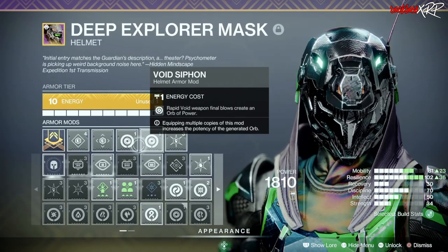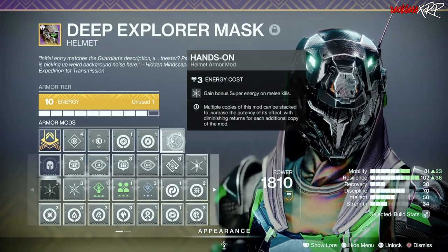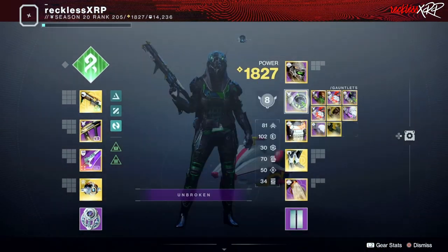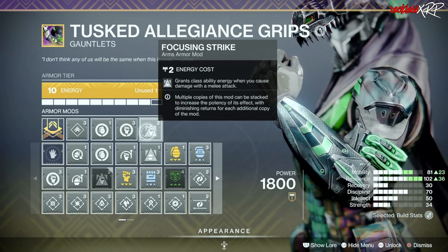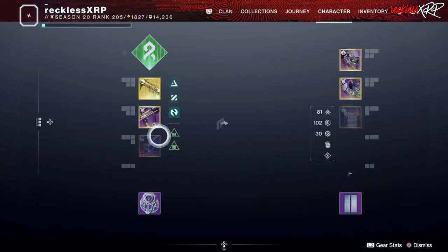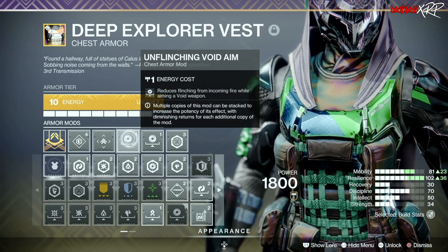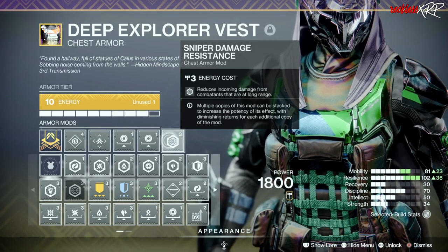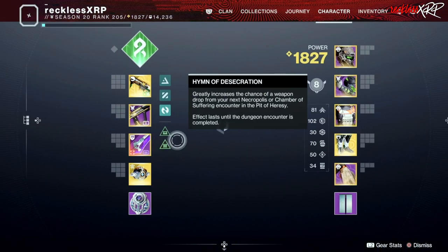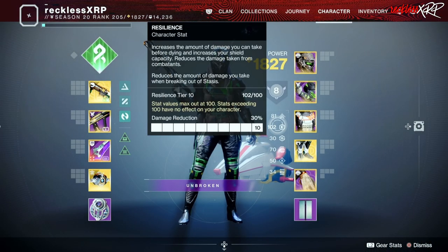For the head, I run Double Void Siphon Mods — Rapid Void Weapon final blows create an orb of power — and Hands-On, which grants bonus super energy on melee kills. For the gauntlets, I use Firepower, Heavy Handed, and also Focus and Strike, which grants class ability energy when you deal damage with a melee attack. On the chest, I run Unflinching Void Aim, which reduces flinching from incoming fire while aiming a void weapon, and Sniper Damage Resistance, which reduces incoming damage from combatants at long range. With max Resilience and Sniper Damage Resistance combined, you will not be one-shot by any sniper.